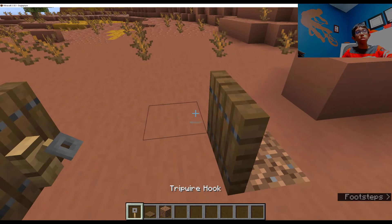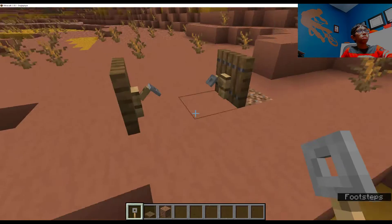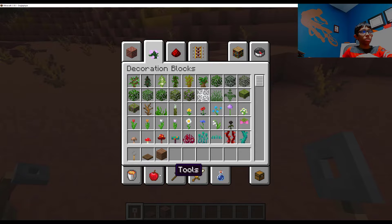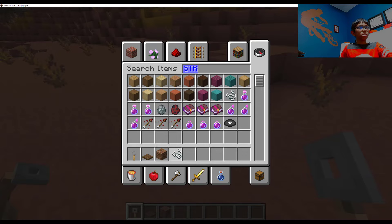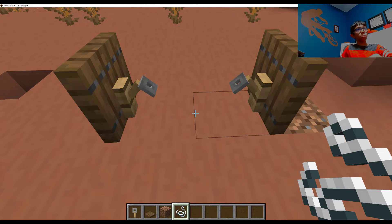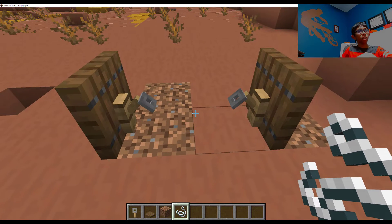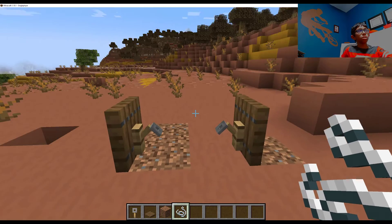You have to place the tripwire hook and make sure you do it like this. You also gotta get some string. Let me search it up. There we go — string, here it is. We got our string, let's get out of inventory. We place the string — there we go, placed it. What you gotta do is it will actually delete the tripwire hooks. This has to work.